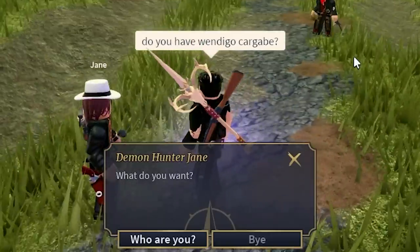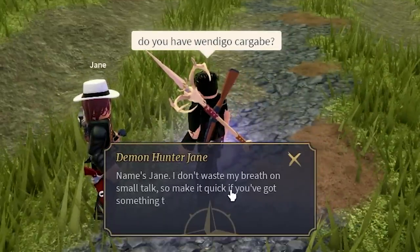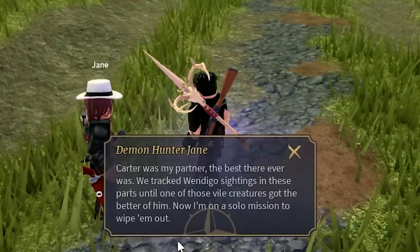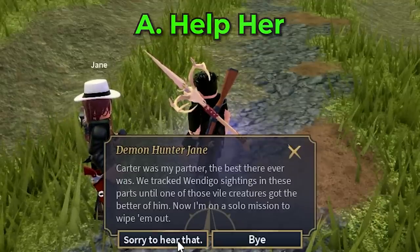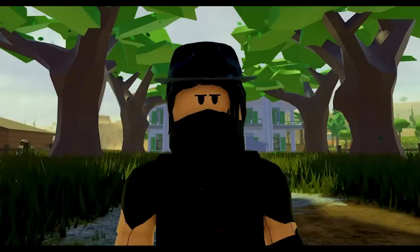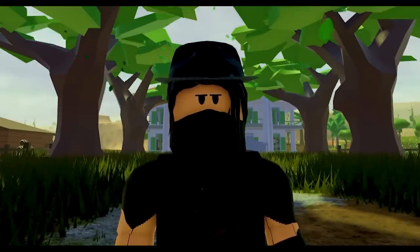Next we have a quest line for Jane — a skilled duelist who is right now hunting the windigo to avenge her fallen friend. To get the secret item from her you have 2 choices: Option A, help her hunt down the windigo, which requires you to encounter a windigo (not a 100% chance per night), kill it, and get its body bones as evidence.